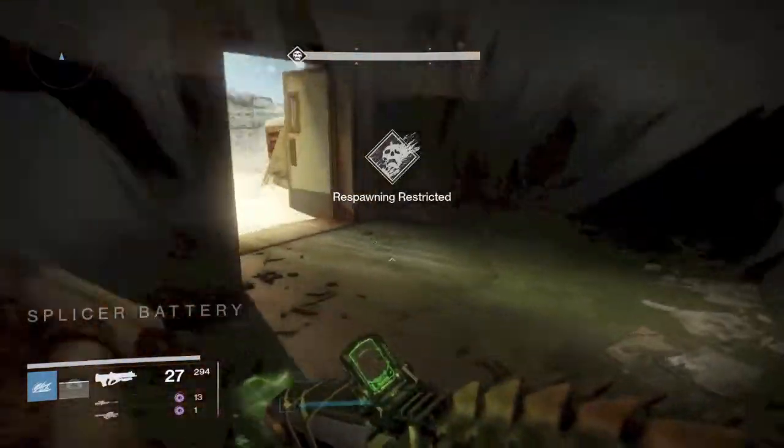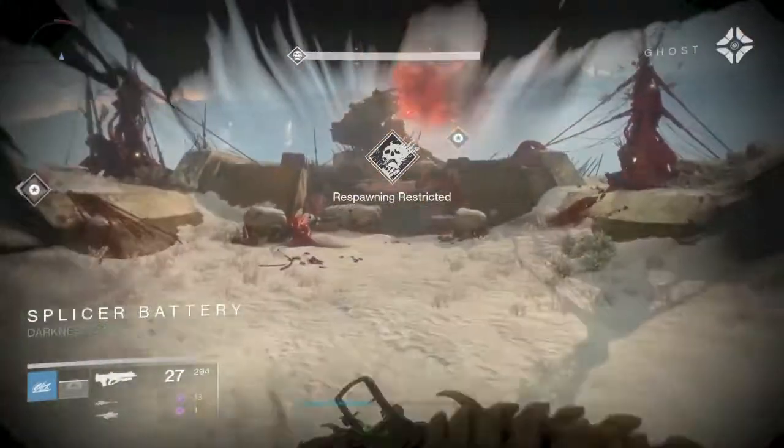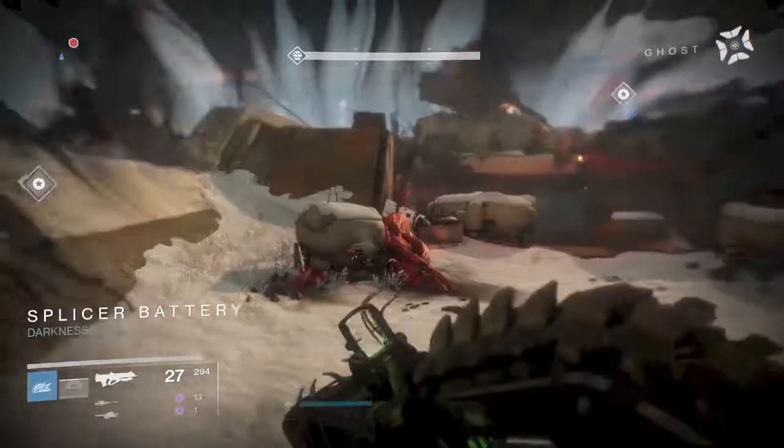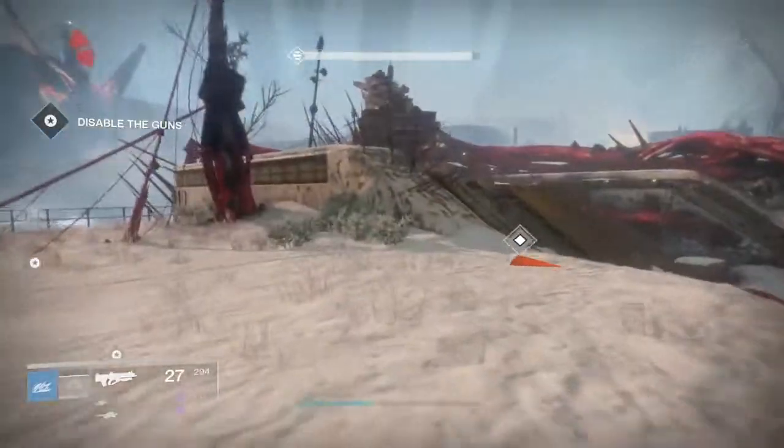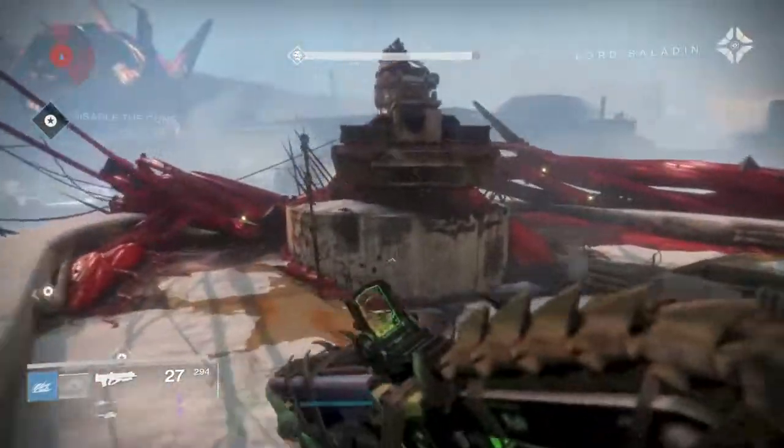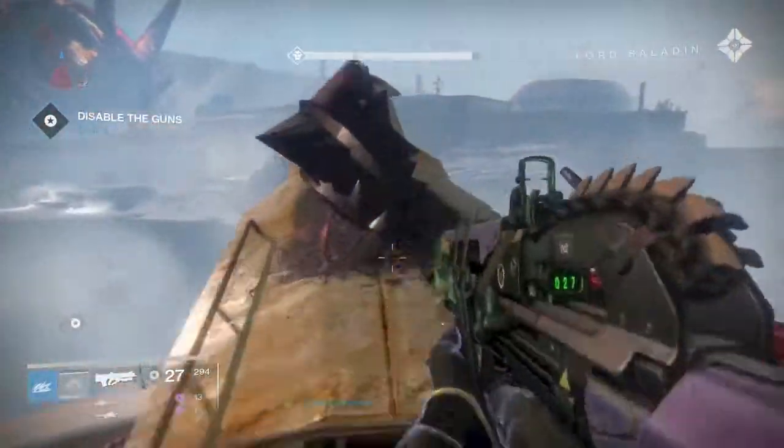Boot up the mission where you are disabling the three huge guns — I believe this is the Plaguelands mission. Head over to the rightmost gun. The SIVA cluster is on top of the barrel. This is SIVA cluster 1.8.